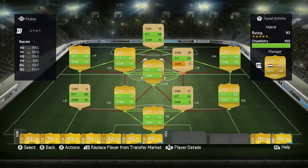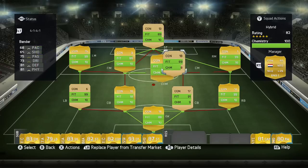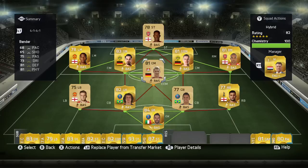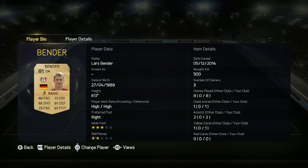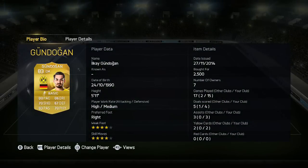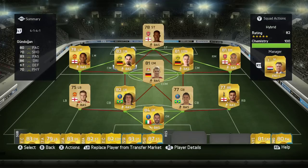If you put Sven at CDM and Lars at CM it doesn't work — they'd only get nine chemistry. Lars Bender is a default CM but I'm playing him at CDM, and Sven Bender is a default CDM but I'm playing him at CM. All three — both Benders and Gundogan — are great at defending and passing. Gundogan also has four-star skills so he gets forward a bit more, making this team really well rounded.